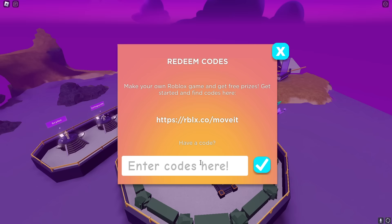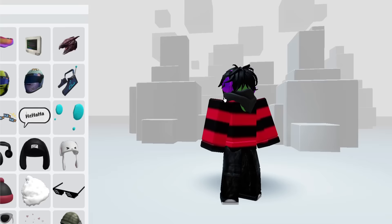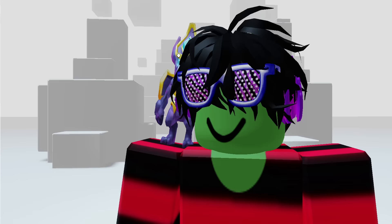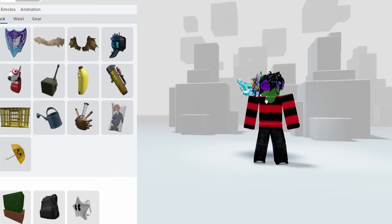The next codes are 'getmoving', 'strikeapose', 'settingthestage', and 'diy' — none of these codes have spaces. The items you'll receive include amazing bright purple headphones, matching purple glasses, a free UGC item under shoulder pets accessories, and a back accessory that matches the set.